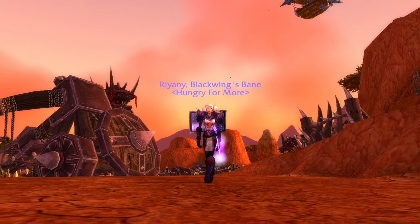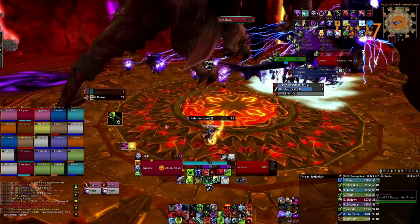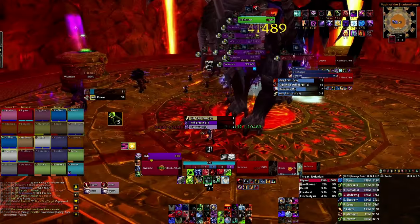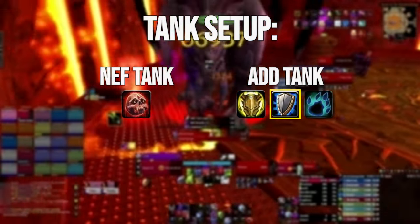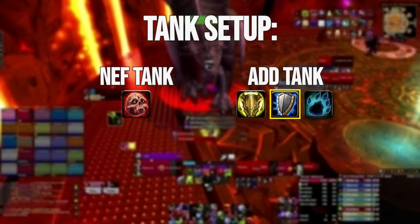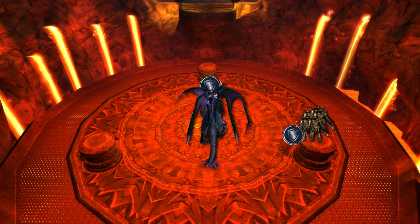Oh right, I guess we should talk about 10-man as well. The core mechanics are pretty much identical, but there are a few things that change in regards to how we approach the fight. In 10-man, we'll be running with 2 tanks, ideally 1 DK and 1 warrior. It's doable on both Paladin and Druid, but having Vigilance just makes things so much easier when solo tanking the adds. In phase 1, the prevailing strategy is to use Zerg Onyxia while having 1 tank tanking both dragons and the off tank tanking the adds.